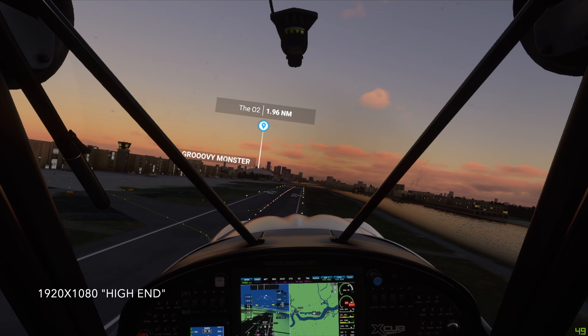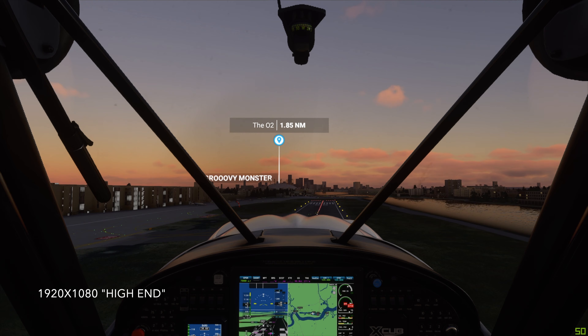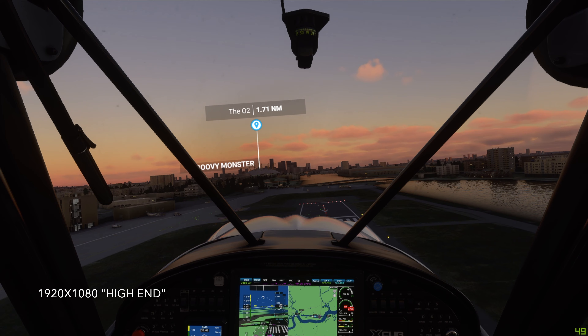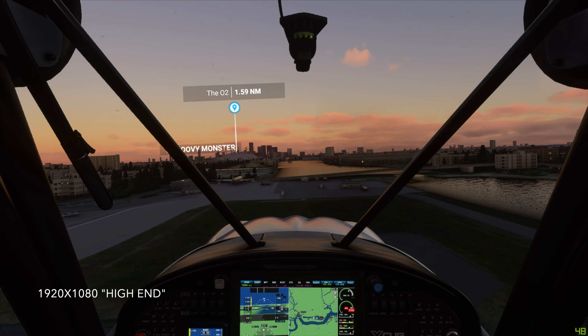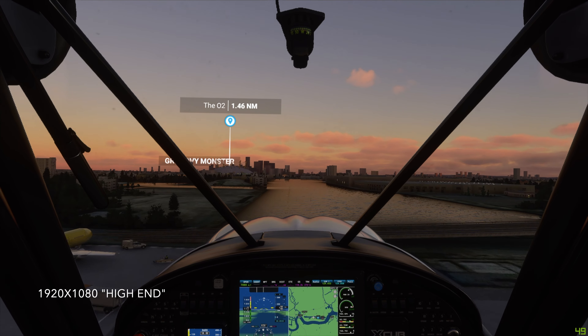So here we are taking off from London City Airport, early in the morning, at 1920x1080 on the high-end setting. You can see we get pretty close to 60 frames per second consistently — somewhere between 42 and 52, peaking at 60, and then dropping down every now and then to 30.